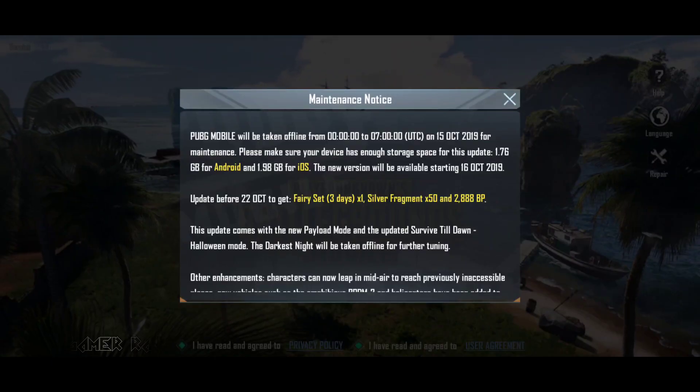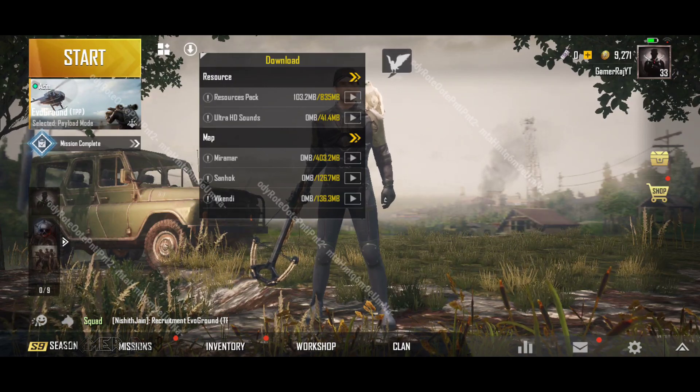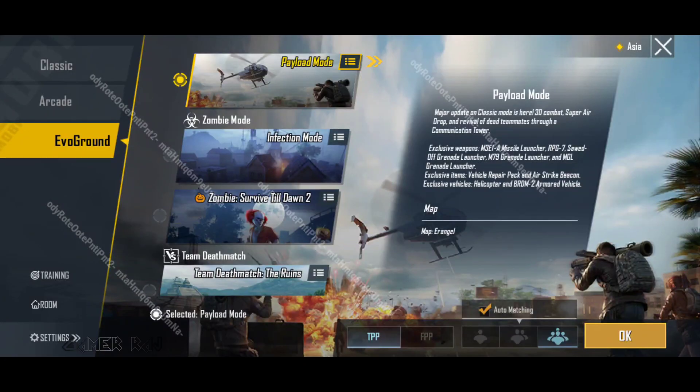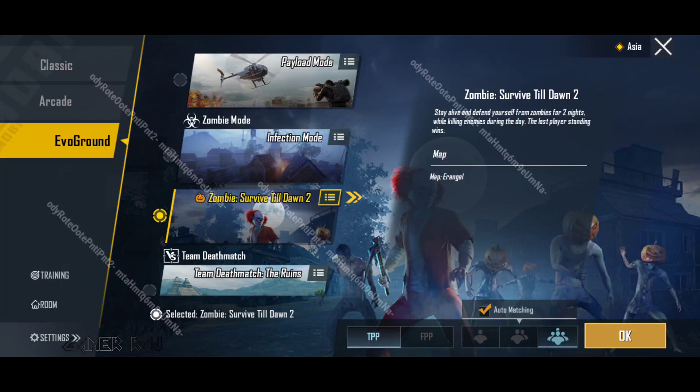As per the maintenance notice, the update size will be below 1 GB, but it is recommended to have at least 2 GB free space for the updation process. The main additions are the payload mode and the Halloween-themed Zombie Survive Till Dawn 2. The Darkest Night mode will be taken offline for maintenance.